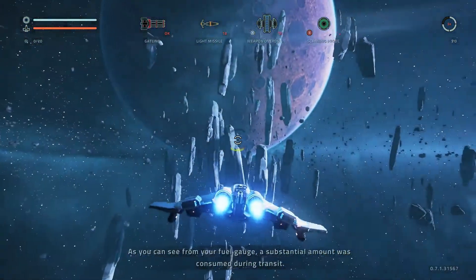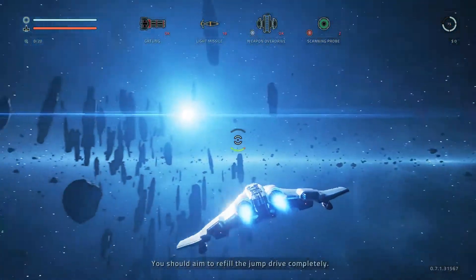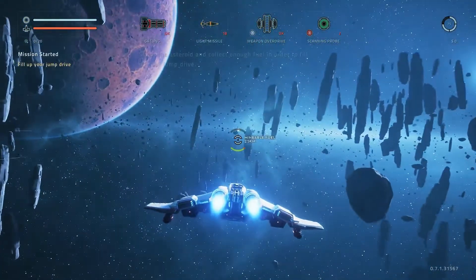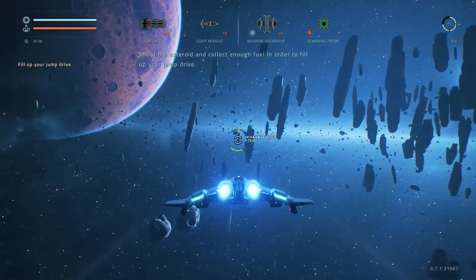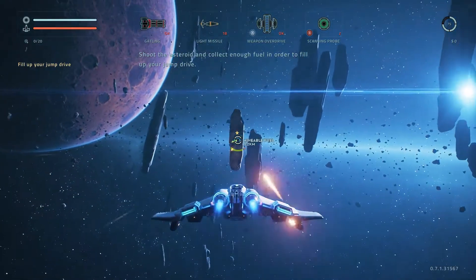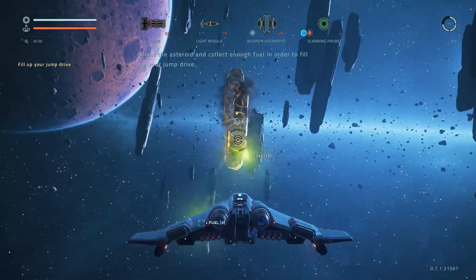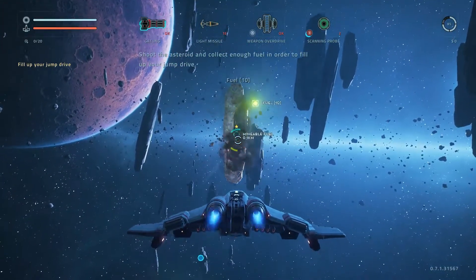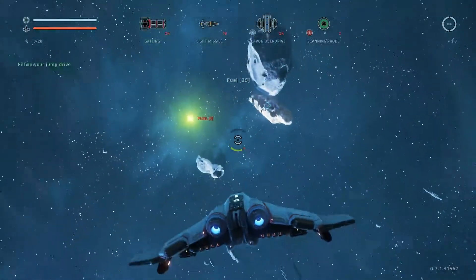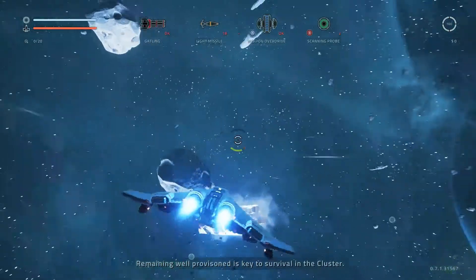As you can see from the fuel gauge, a substantial amount was consumed during transit. You should aim to refill the jump drive completely — there's a minable asteroid nearby, shoot at it to extract fuel. You can also click and hold the left stick for a boost, which makes you significantly faster. I'm now topped off on fuel.